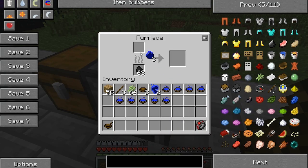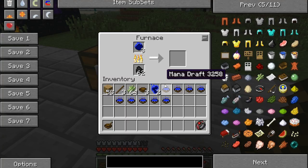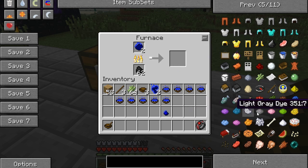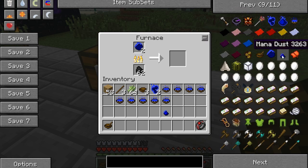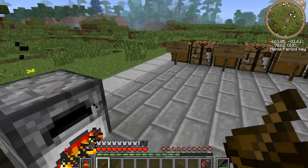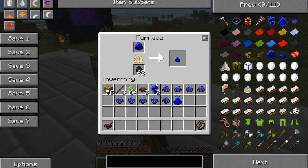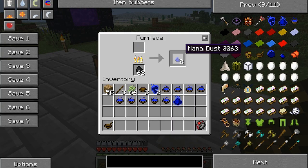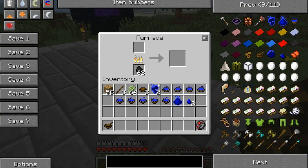Now what you do with mana extract is you cook it in the furnace. Then you get mana dust. The issue with that is mana dust is a little bothersome - you're going to need a lot of mana dust in order to get mana extract. This consumes a lot of berries, and I don't know if there's a way to actually farm these berries yet, but you're going to need to do a lot of exploring just for one extract.